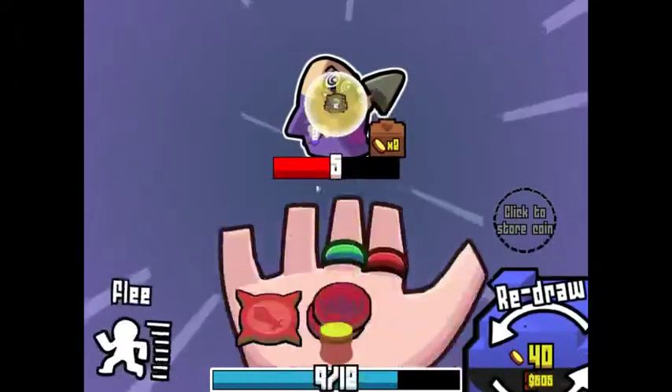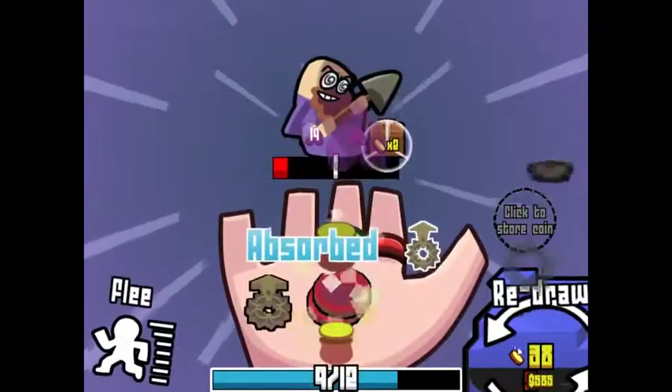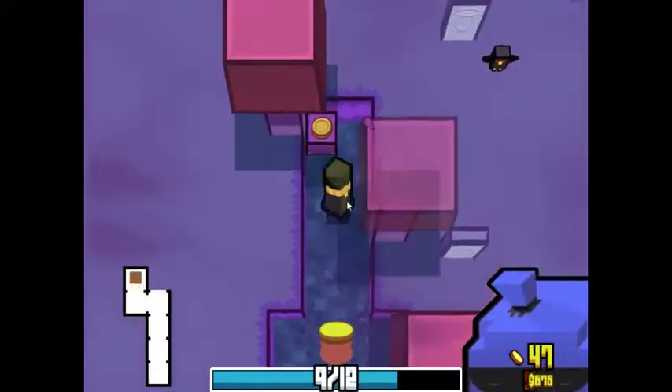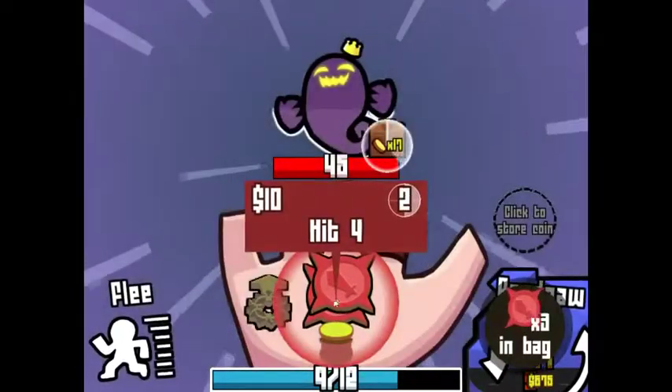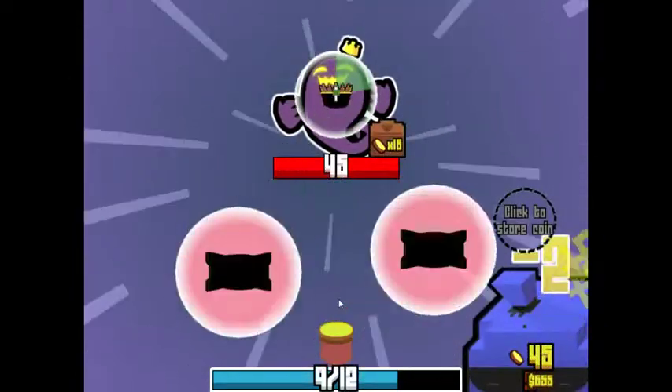I kinda want him to use his coins, just so I don't have to deal with as many of them. Oh, we have this enemy here — we haven't fought this enemy in quite some time, I actually forgot what he does. Oh, I know what he does — he pulls out Minstrel Snatch, and coins like that as well.